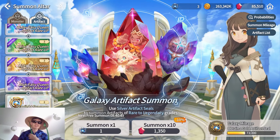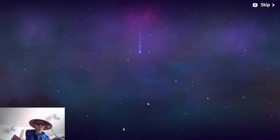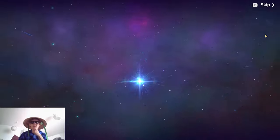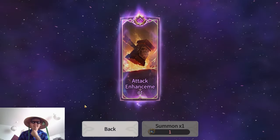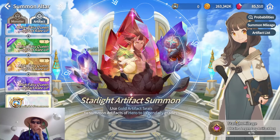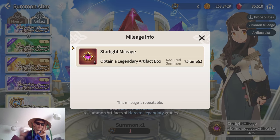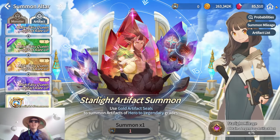You can also summon with crystals — one artifact costs 150 crystals or 10 for 1,350. I personally wouldn't recommend spending crystals on this; it's not urgent. For the starlight summons, think of the regular one as a mystical scroll and this as a legendary scroll — it has about 10% higher odds to get legendaries. I did two pulls and got purple both times. These also have a pity: for the regular summon after 200 you get the premium item, and for the premium summon after 75 you get a box that gives a legendary artifact.